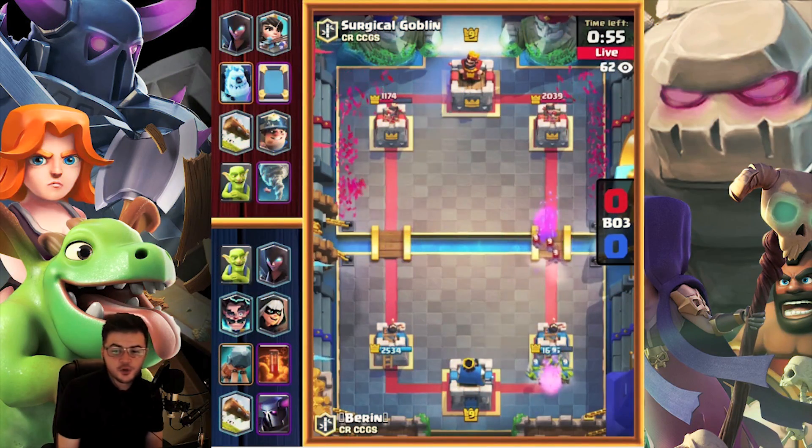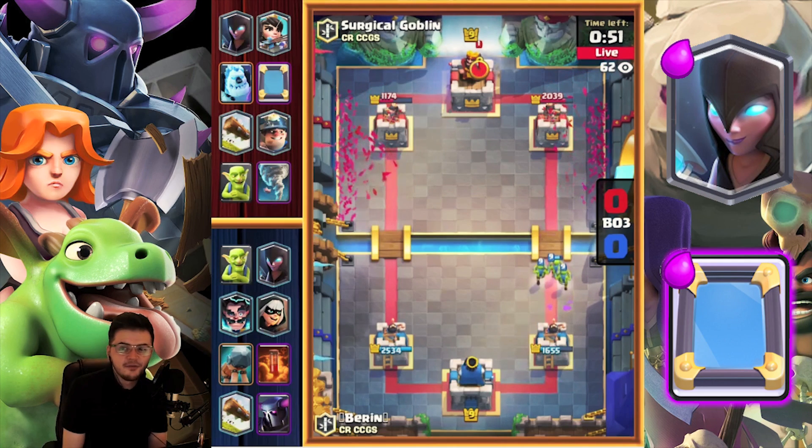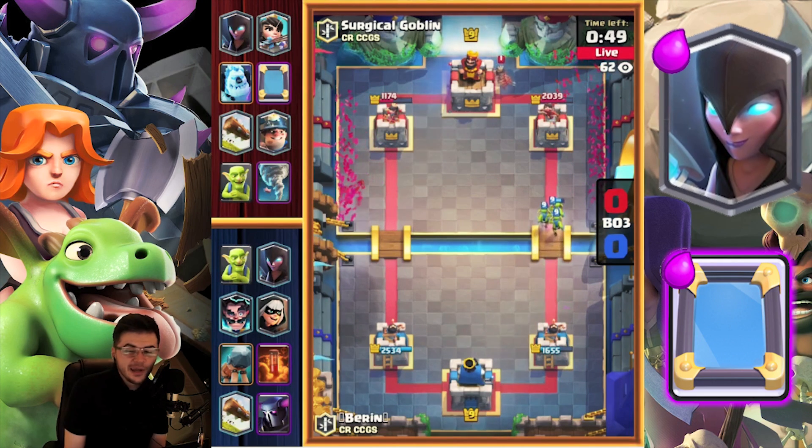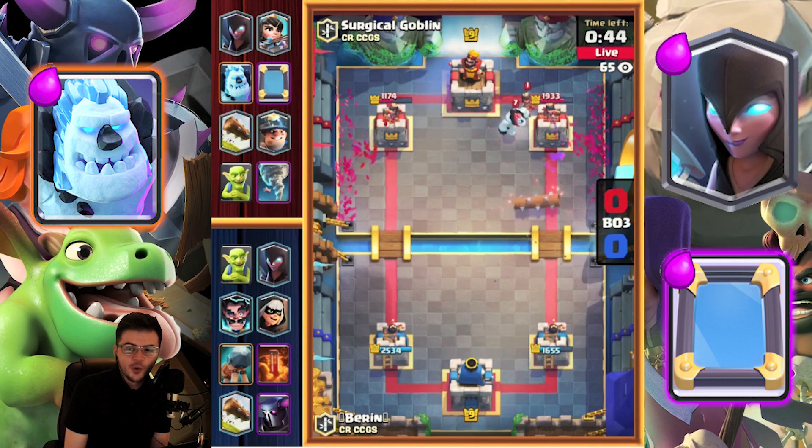We're going to get into the last minute of Surgical Goblin versus Baron. Surgical Goblin's running a Night Witch Mirror deck and it's a really strong deck. You put your Night Witch down, they counter it with something, you put another Night Witch down, get a tank in front, and you just get a big push going.